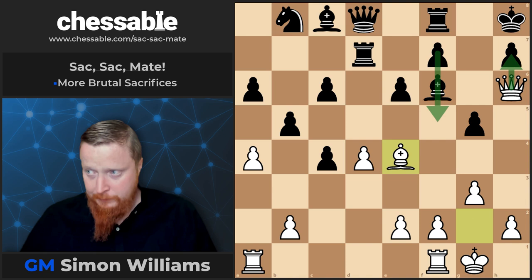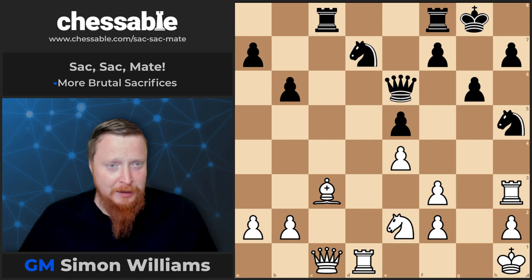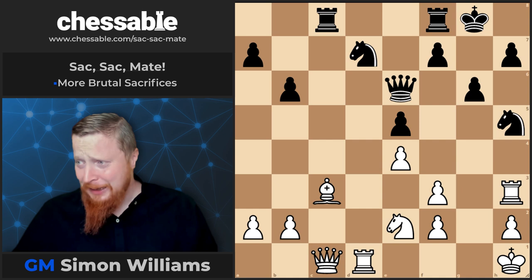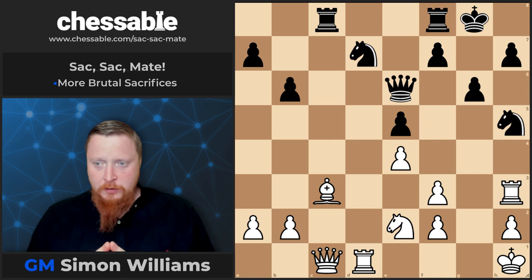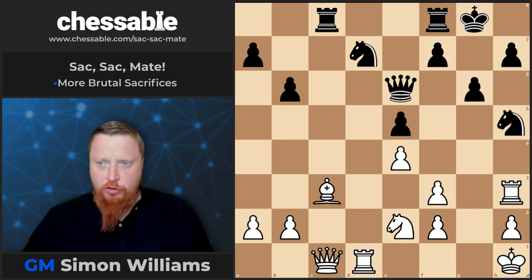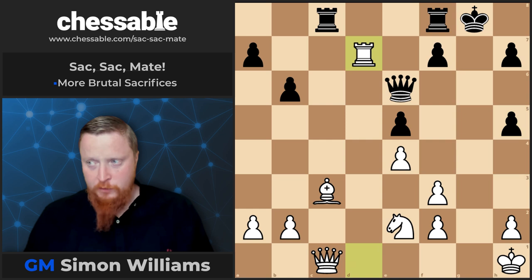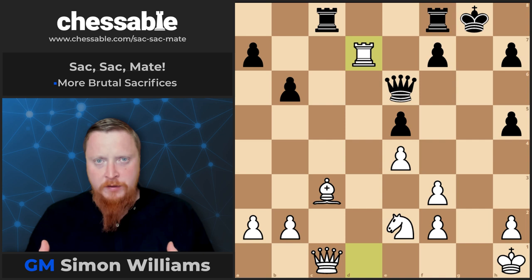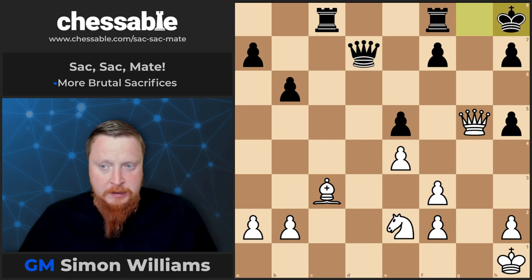Very naughty man, that Capablanca. Now we go on to Bogoljubov versus Pirc. And this one is a very nice example. What does white now play to get into a winning attack? You're looking at brutal ways to open up the position. Rook takes h5 — this has to be taken — and then rook takes d7. This is a case of eliminating key defenders. Queen takes d7 now runs into check and check. And here bishop takes e5 with mate to follow.